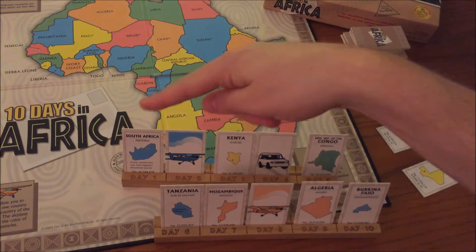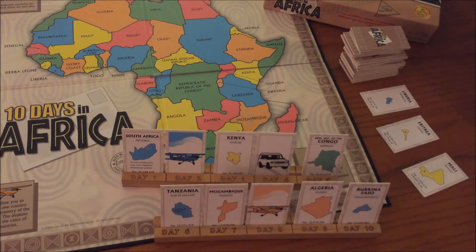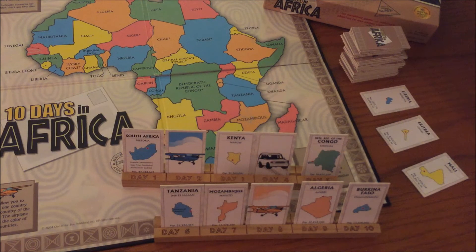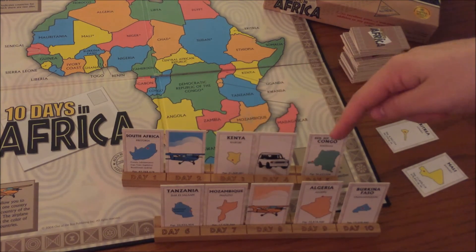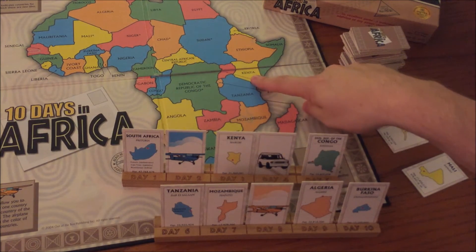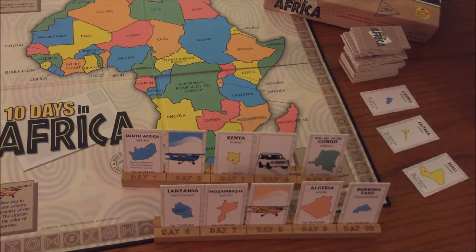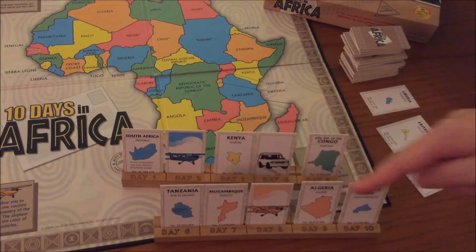What you're trying to do is connect all 10 of these days into one journey. To do that, bordering countries can be placed next to each other — for example, Tanzania and Mozambique on the map are bordering countries. Countries separated by one country on the map can be connected by a car in your tray, so Kenya and Congo are connected by the car. Finally, any two countries of the same color can be connected by a plane of that color — for example, Mozambique and Algeria are both orange and connected by an orange plane. The first person to create a continuous, connecting 10-day journey wins the game.